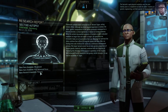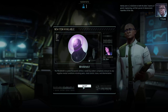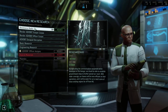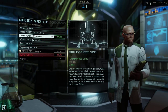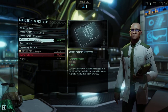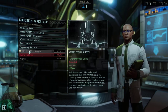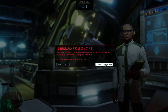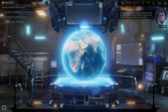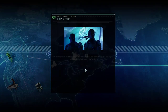Now we have the ability to research psionics — that's nice. I'm going to not research anything right now because the black market, I believe, has a scientist, and that will be enough to get the... the datapad decryption we could do, but I think I'll actually wait on that. I'm not going to put anything in science right now.